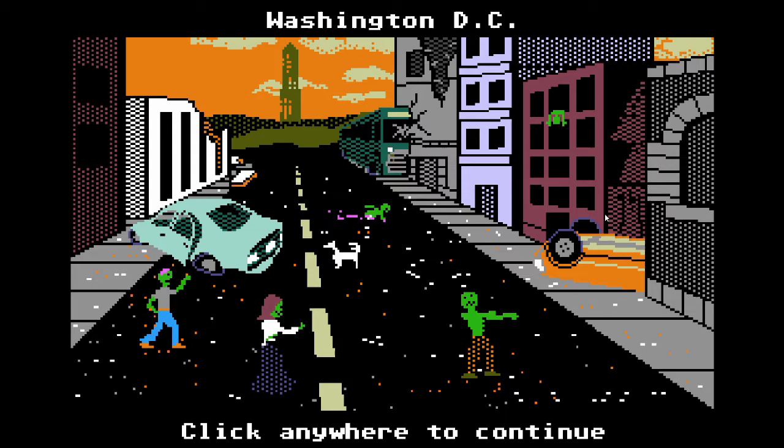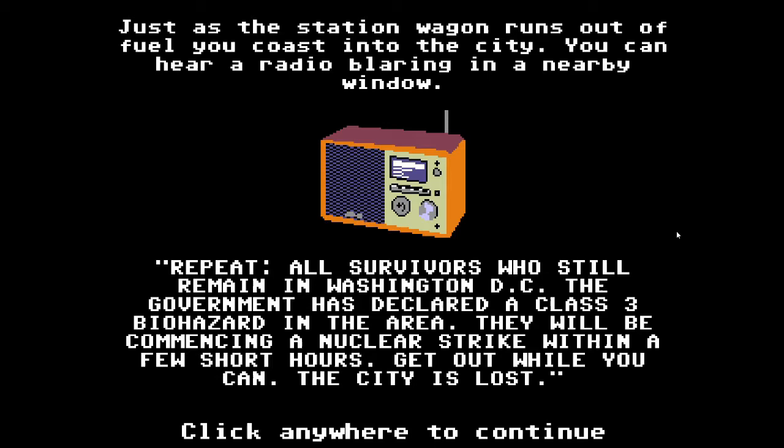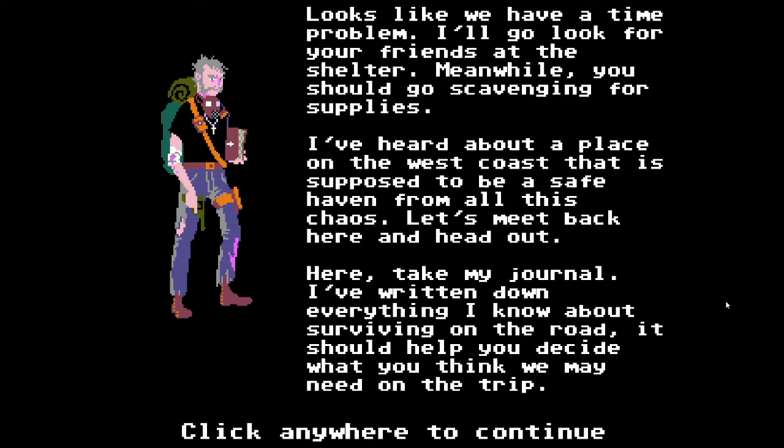That sucks. But we're here in what's left of the nation's capital — it's kind of a sorry sight. Just as the station wagon runs out of fuel, we hear a nearby radio: 'All survivors still in Washington DC — the government has declared a class-free biohazard in the area. They will be commencing a nuclear strike within a few short hours. Get out while you can. The city is lost.' Obviously this is pretty bad. Clements is going to go look for friends while he suggests we go scavenging.